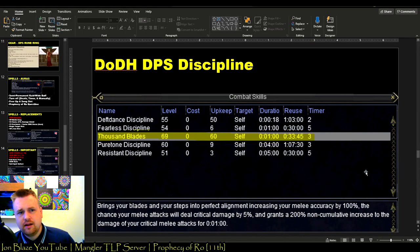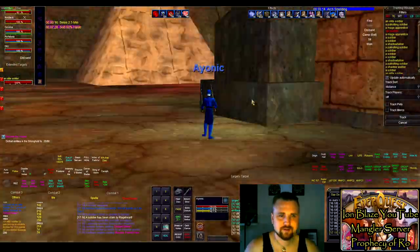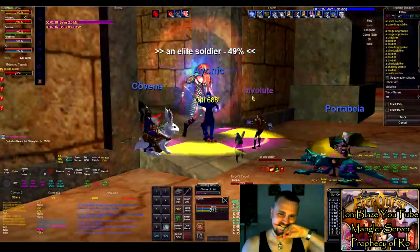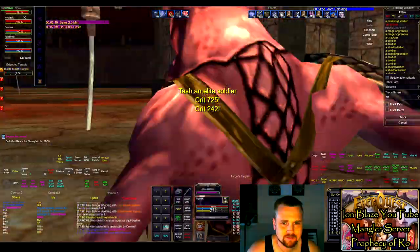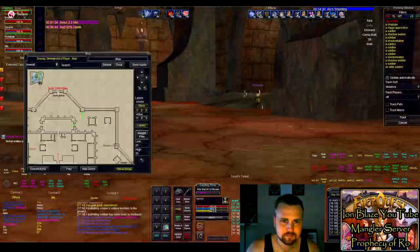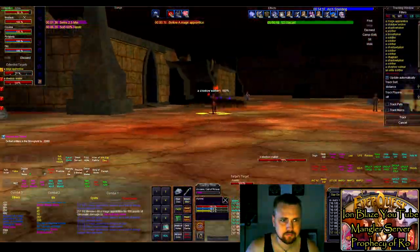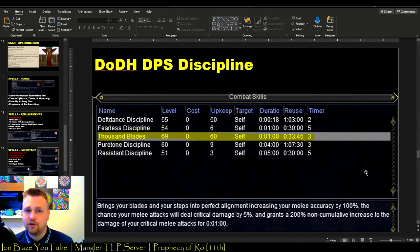The Depths of Darkhollow expansion gives you a new discipline through a progression line called Thousand Blades. When you click this discipline, you start smoking mobs with your melee attacks — it's a crazy DPS boost that lasts for a minute and can be used roughly every half hour. Be careful though: it is the biggest endurance burn you have. Clicking it takes half my endurance bar, so don't use it if you only have a quarter left. It also shares a timer with Pure Tone, so if you click Thousand Blades, Pure Tone goes down too.